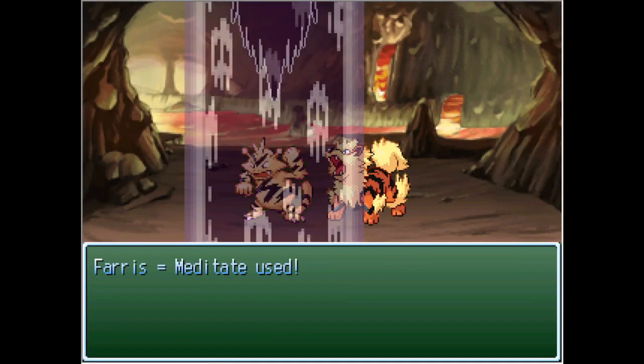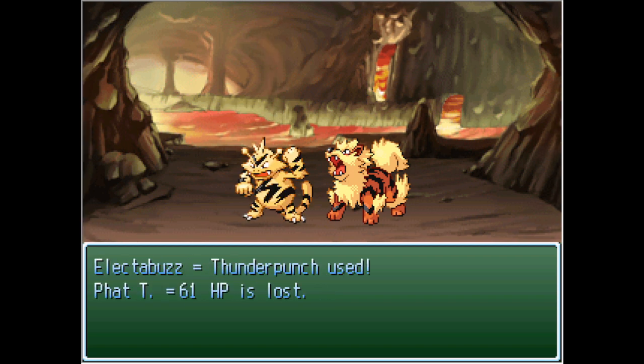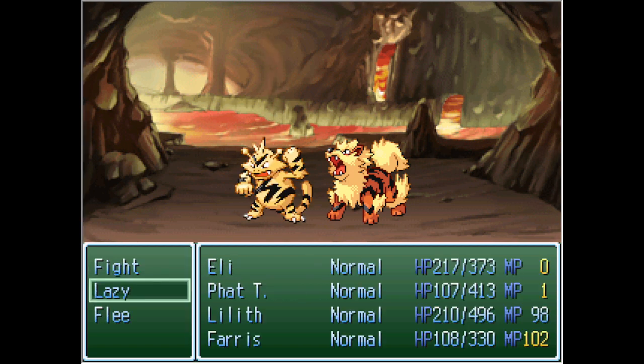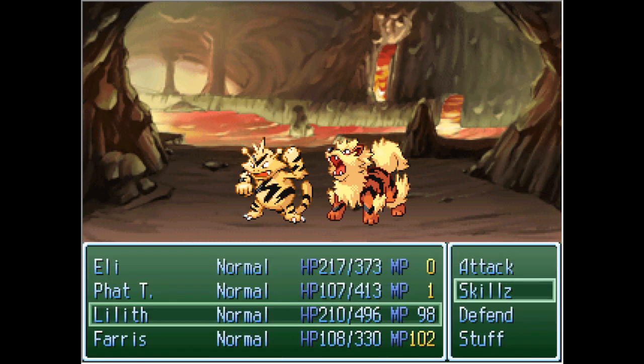I want to say one of the warp tiles is actually underneath a lava flow — I need to double check, because one of them should match that other tile over there. We are running out of points, running out of health. Everything is terrible — we're in really bad shape right now.